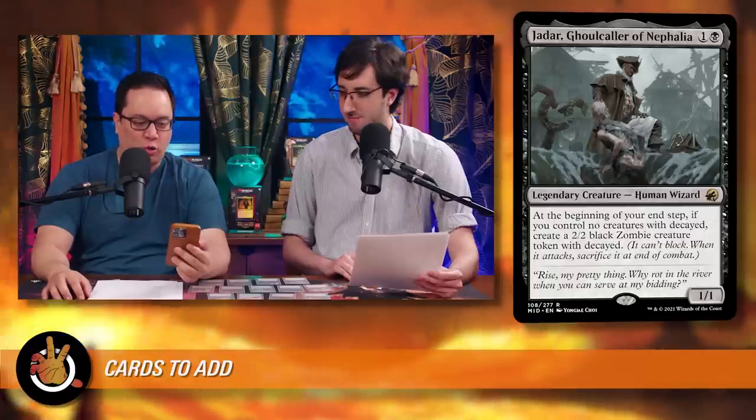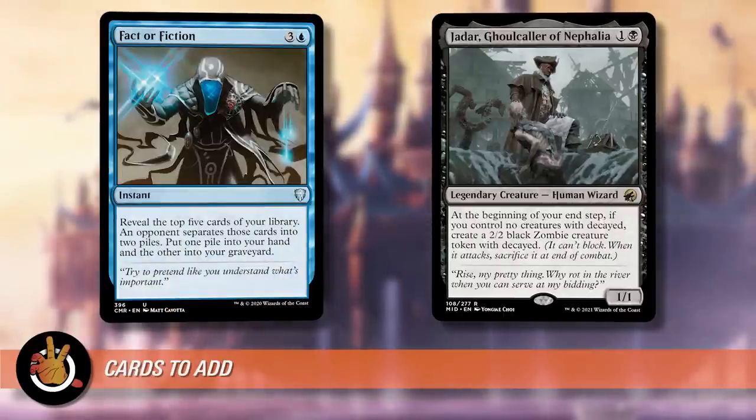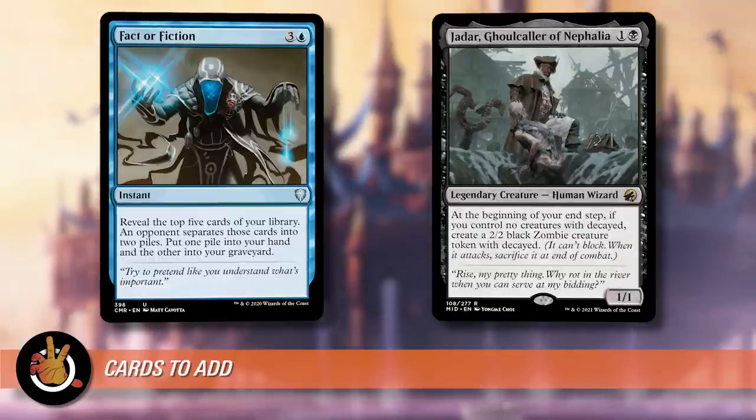The next card is Jadar, Ghoul Caller of Nephalia at only 80 cents — one and a black for a 1/1 human wizard. At the beginning of your end step, if you control no creatures with decayed, create a 2/2 black zombie creature token with decayed. This is even better because you can play it on turn two, it makes a decayed creature, then on turn three you play Anhelo, and on turn four you're ready to go. The moment you add it, this becomes the best two-drop in the deck — it gives you at least one piece of fodder every turn cycle.